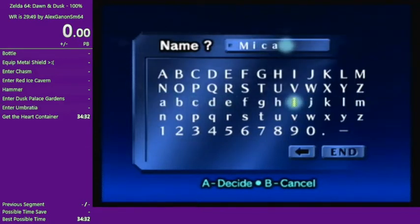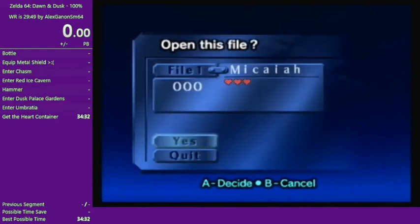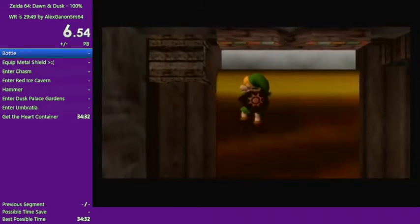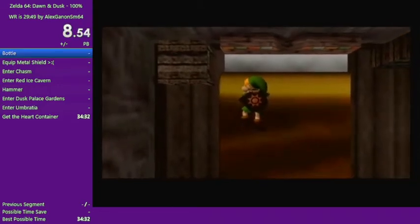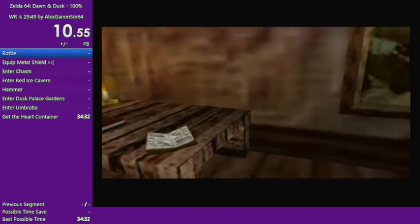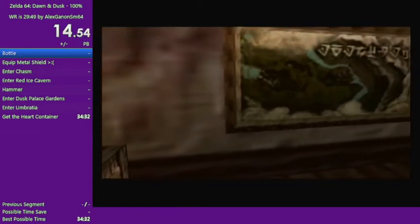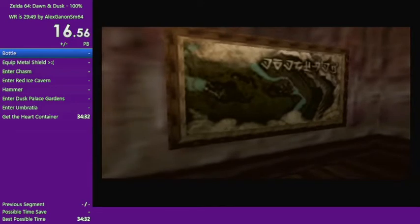First thing, the filename — Micaiah is the main character in Fire Emblem Radiant Dawn, so shoutouts to her. And we get started. The first thing we see is a new starting cutscene that will have some really nice pictures coming up explaining the story. Essentially, the story is about a country including the dusk side and the dawn side.